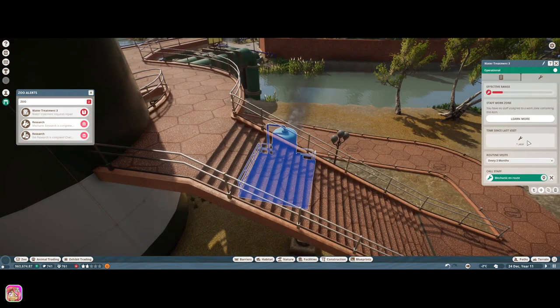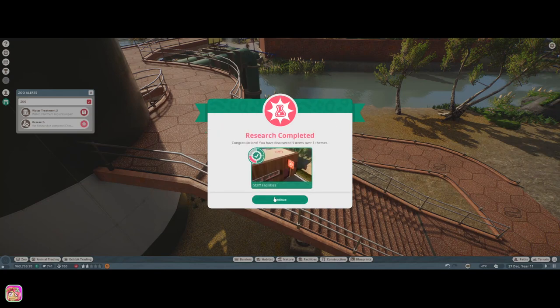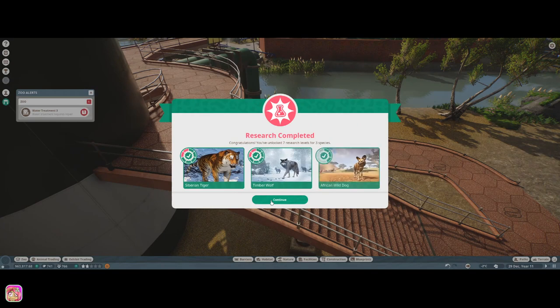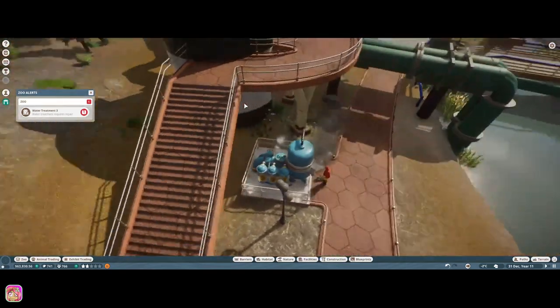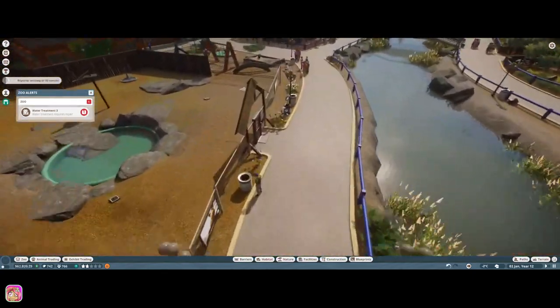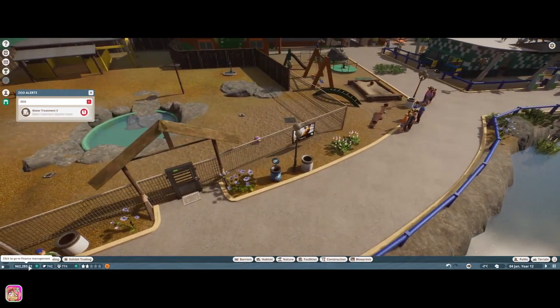We definitely have to deal with all these power and water treatments that are breaking down. I think we have it researched enough that we could put in solar panels now, so maybe that would be a better option — although solar panels break down too. I don't know if there's less of an occurrence on that, but we'll see.